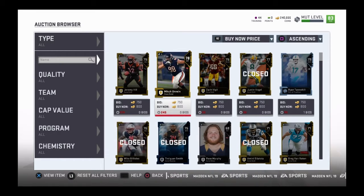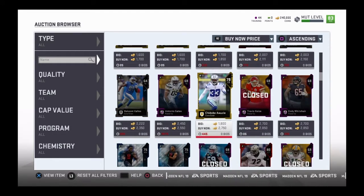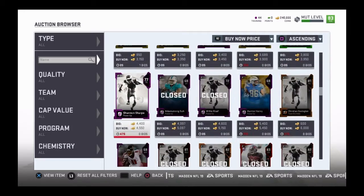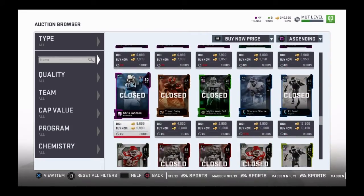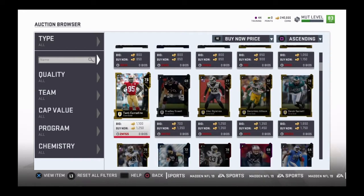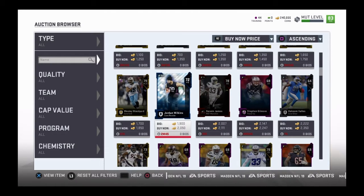Obviously you go to the market and find a card that you really want. Say I'm going to find a random one — I'm looking for one that's got like a minute or so left. Say I want this Jordan Wilkins running back. What I'm going to do — it's going for Buy Now at 2,050.